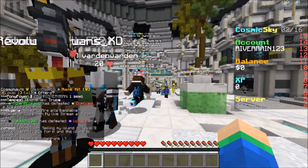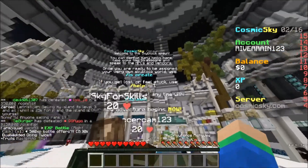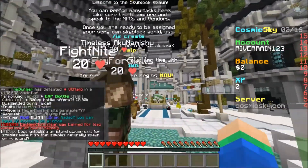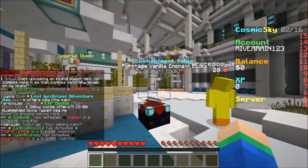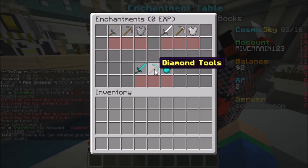When we actually do join the server, we're greeted with this awesome message that says 'create slash help' and a bunch of other stuff — 'Your adventure begins now.' This is just a super cool server. If you guys want to check it out, we actually do have an enchantment table here with your normal enchants like efficiency and fortune for the pickaxe.